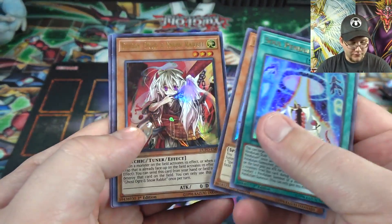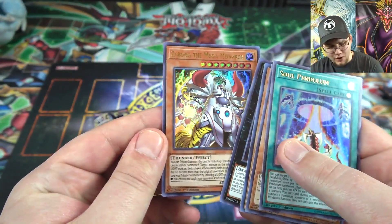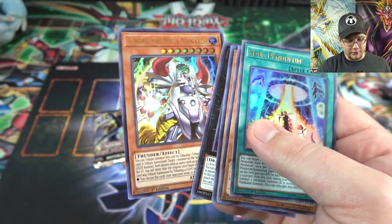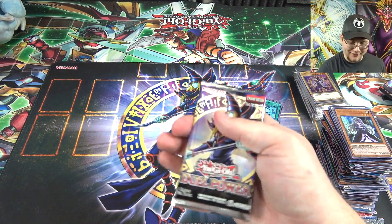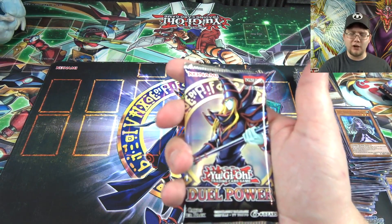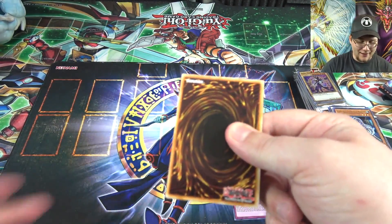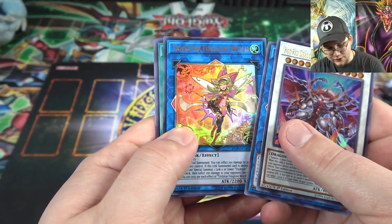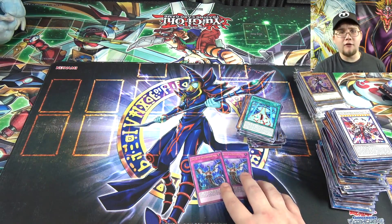Soul Pendulum, Prophecy, Ghost Ogre and then Zaborg the Mega Monarch — I forgot he was in this, another really good reprint. Luckily I got a playset before prices went up. Last pack — can we end with Borrelf or Impermanence? Let's go with that instead of a holo. King Calamity, Goki Jet Ogre, Trickstar Foxglove Witch, Necroz Kaleidoscope, and Colossus.